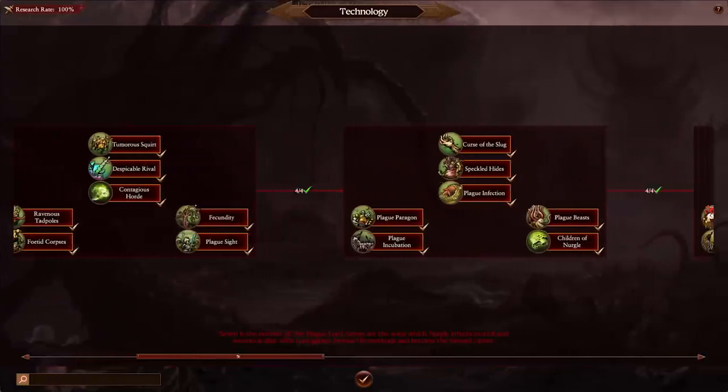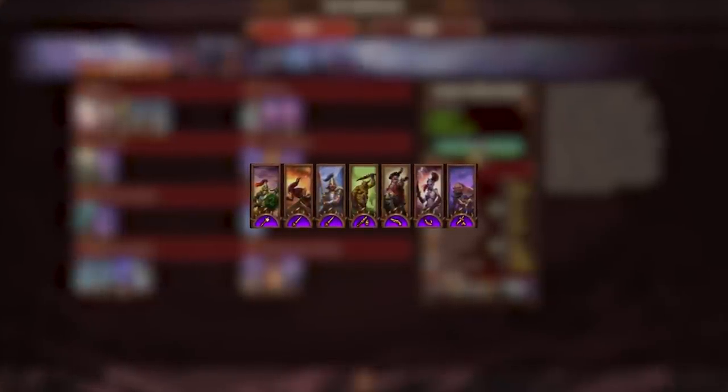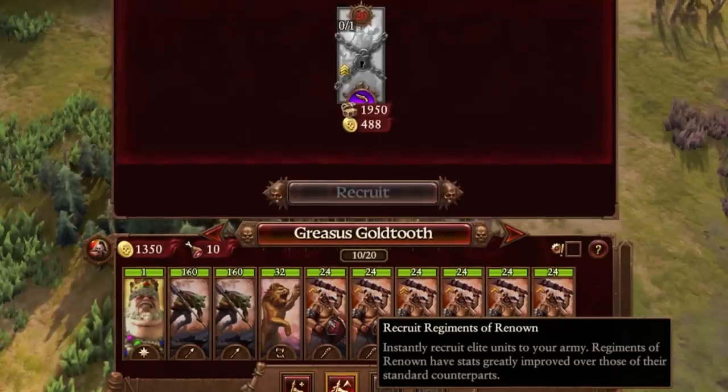Technologies for each race have been upgraded across the board, and finally we have introduced 7 new advanced units to the game, the Regiments of Renown. We will cover this free content in a future video.